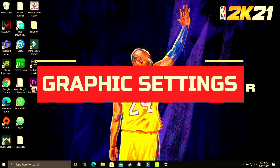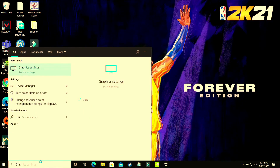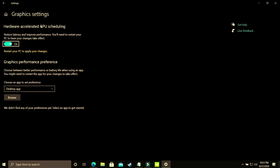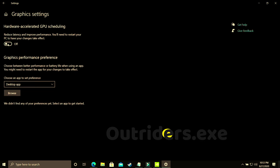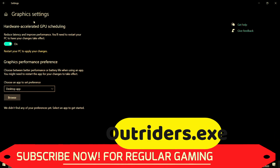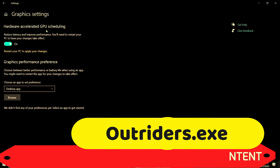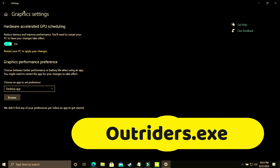This step is again a really important one. What you have to do is change graphic settings. On your Windows 10 PC, search for graphic settings and open that option. You will see hardware accelerated GPU scheduling — you just have to turn it on. By default it is off and you have to restart your PC to apply the changes. If you are using an earlier version of Windows 10 or Windows 7, you won't have this option. In the upcoming steps I'll show you how to manually change these settings for your Nvidia or AMD graphic card, so you can skip this step if needed.